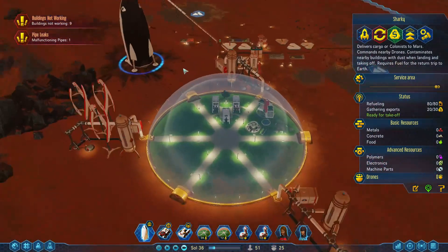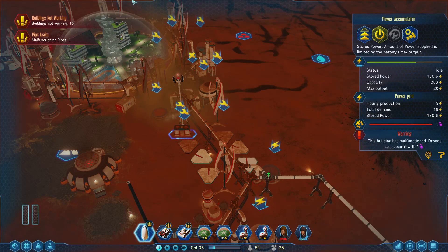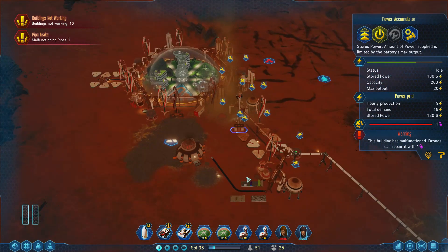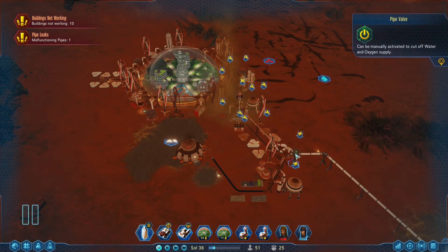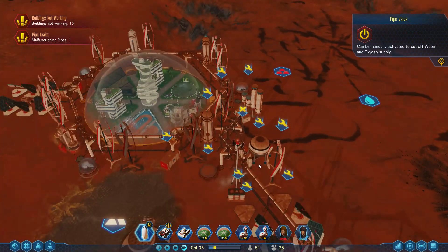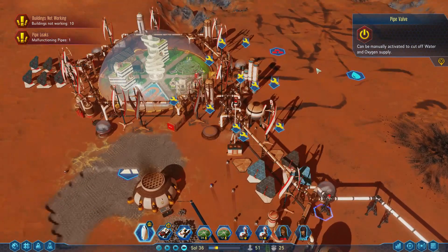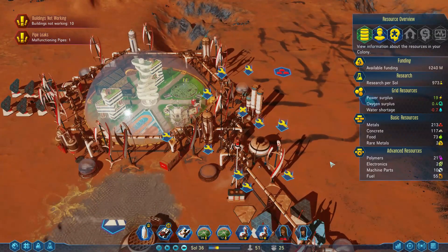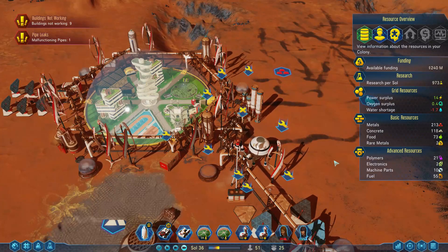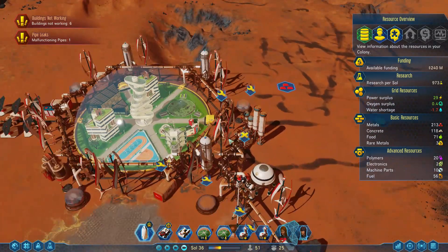Pipe leak reported — uh-oh. Why the Sam Hecker... oh, for F's sake! A twister just kind of spawned right there. Yeah, no wonder there was a freaking pipe leak. Let's turn off this pipe valve. I was about to say, my stuff hasn't deteriorated that quickly, has it? No — that was a twister that decided to say hi. Holy crap. Well, that was unfun.